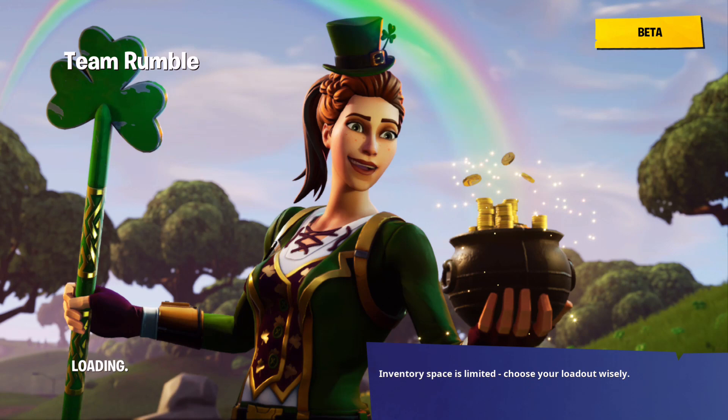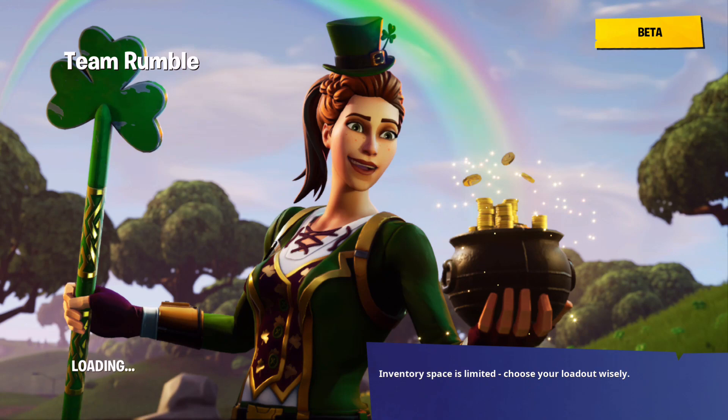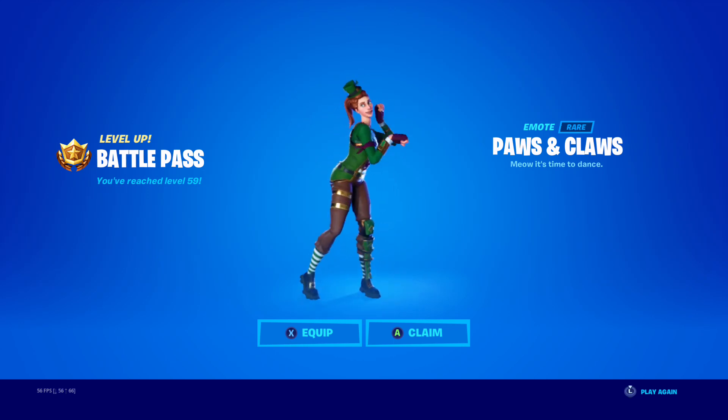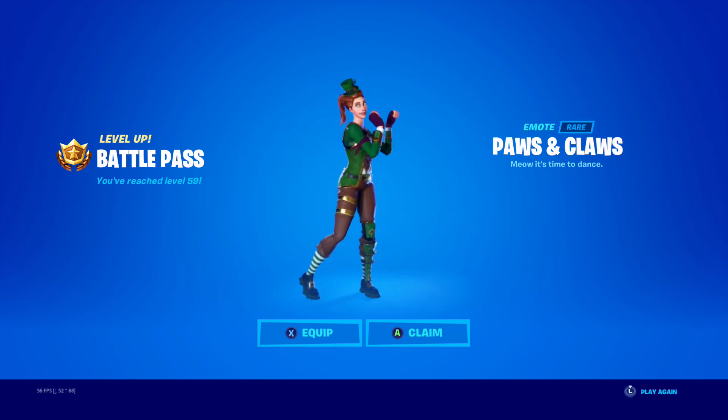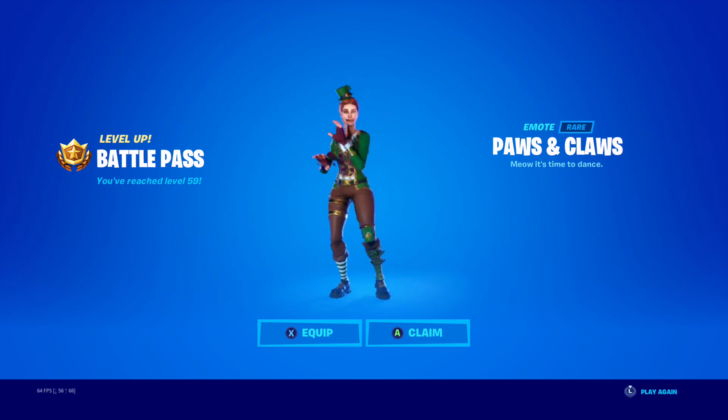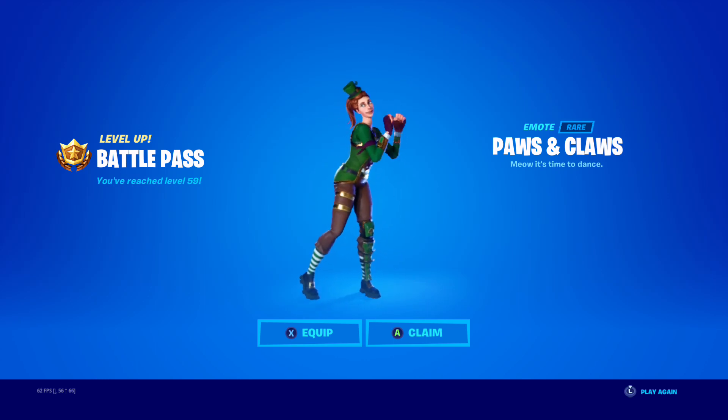If you guys enjoy that gameplay, drop a like. What do you guys think of the new Clover — not Clover Team Leader, that one just came out yesterday. Sergeant Green Clover, the one you're looking at now. Comment down what you guys think. We got it for only 800 V-Bucks; the pickaxe is 1,200 V-Bucks. But that looks so good, and I like the Pot of Gold pickaxe. Let's go.